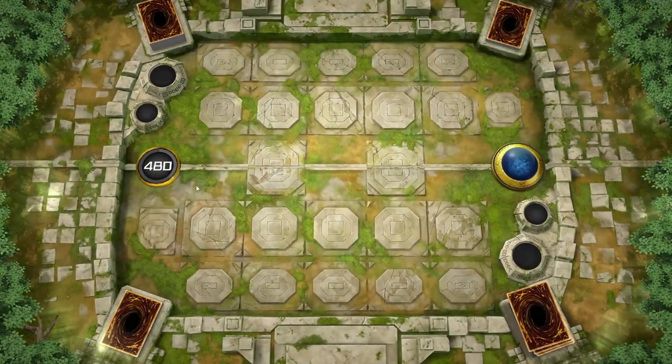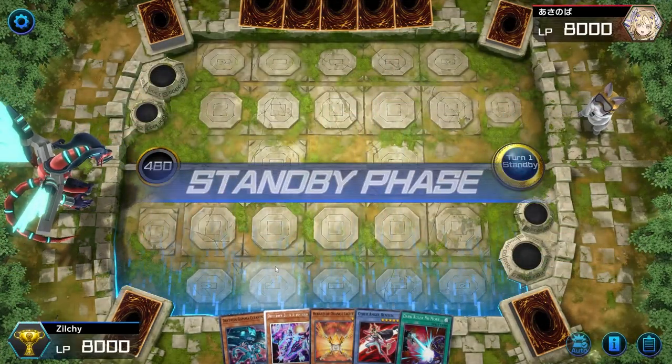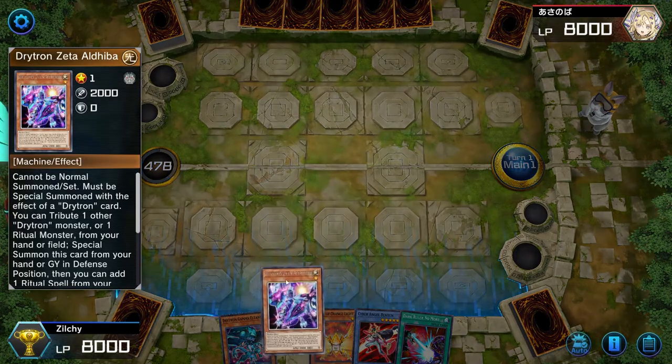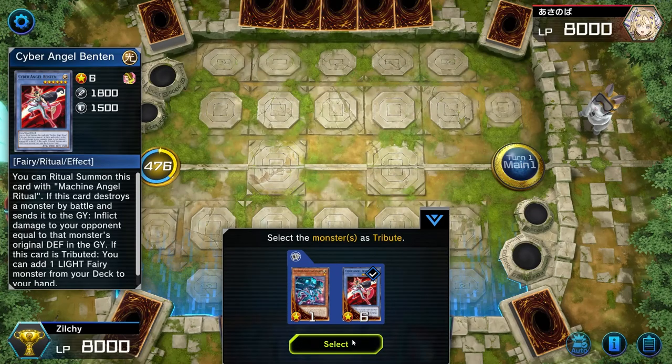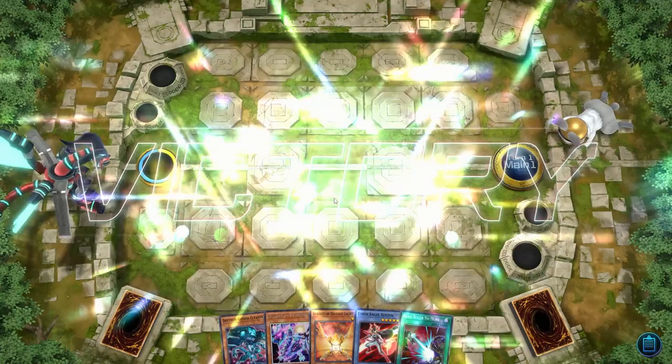Alright, so we ended up winning our coin toss, which is really, really good. We have a pretty good hand here — let's see what we can do. We have Dark Ruler No More in the hand, that's really, really good. And he DCs, so we'll just go into the next match.